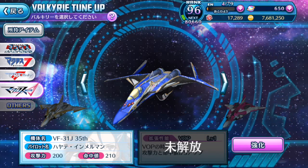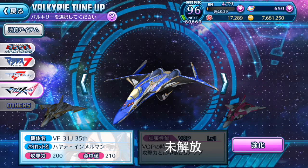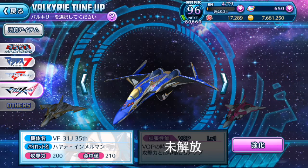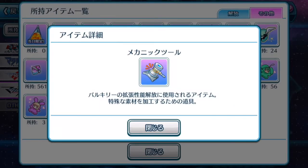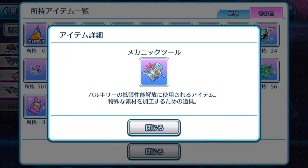Macross 7 did have more songs than the first generation but still not as much as Frontier and Delta. So, how do you upgrade your Valkyries? There is a new item implemented into Uta Macross at this time — it's basically a mechanic seal. This item is not used for anything else except for upgrading your Valkyrie.